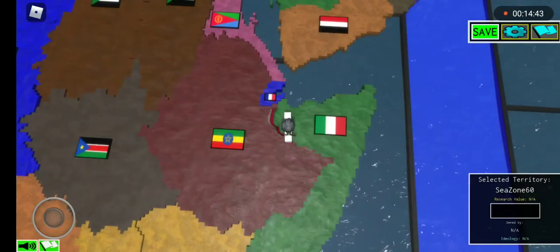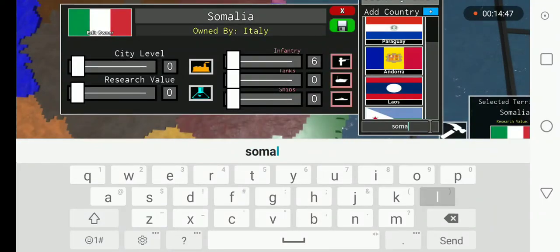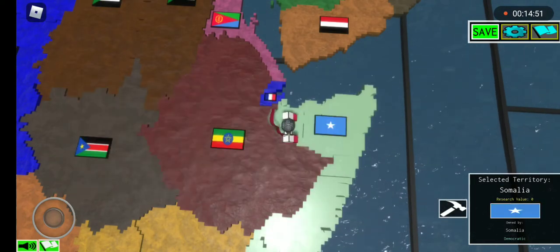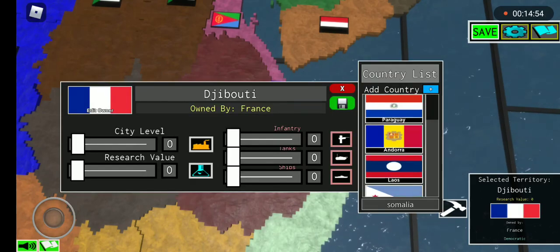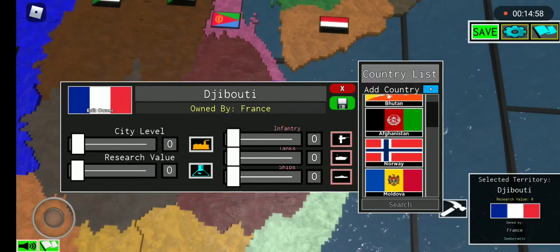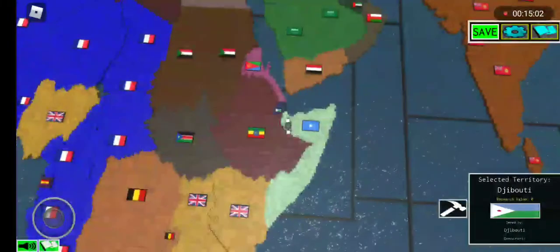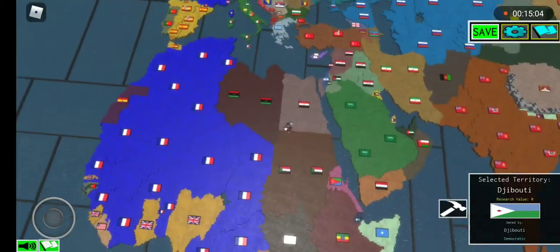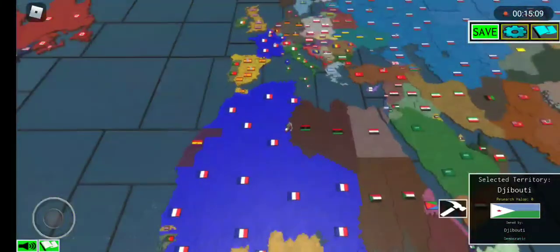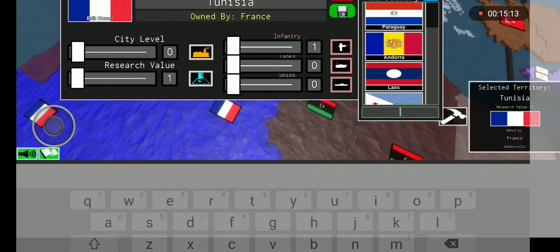Somalia is owned by Italy, but now Somalia is owned by Somalia. We're going to go with the French territory. Djibouti is right here. Tunisia goes to Tunisia.